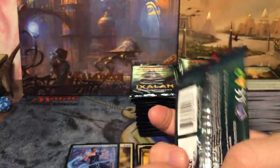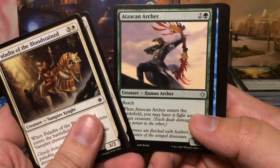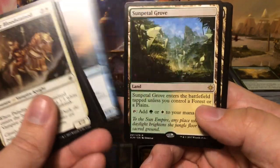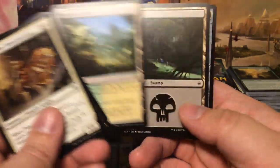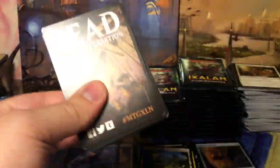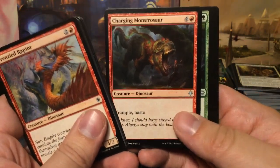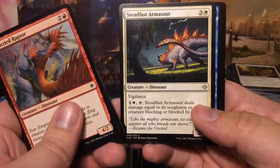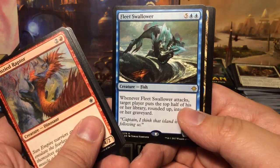One third of the way through. Addanto Vanguard, Otepec Huntmaster, Siren Stormtamer, and we have another one of these lands — Sun-Crowned Hunters... actually the Sun Petal Grove, the forest and plains version.